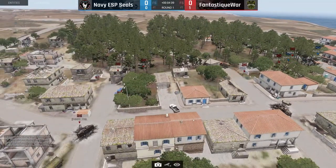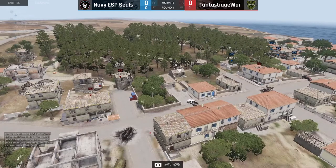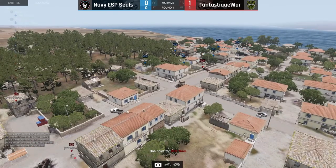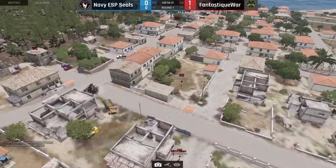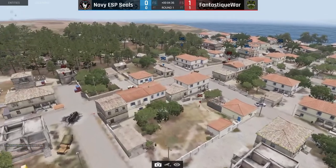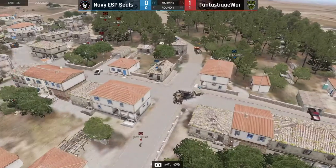Inari running back for the flag score and I think he gets it. Fantastic War never — well, they played against SOF with only one flag defender. You see they're not sure how good Navy Seals is, so I think they're trying to play safe with two flag defenders — one on the right, one on the left. Maybe if they score more points they'll go more forward. Two guys again in the middle — Inari and Tana.